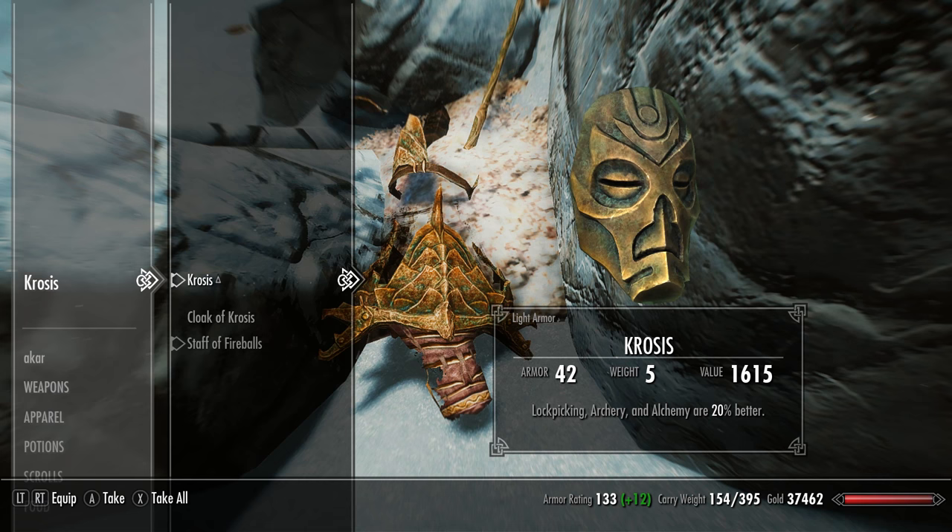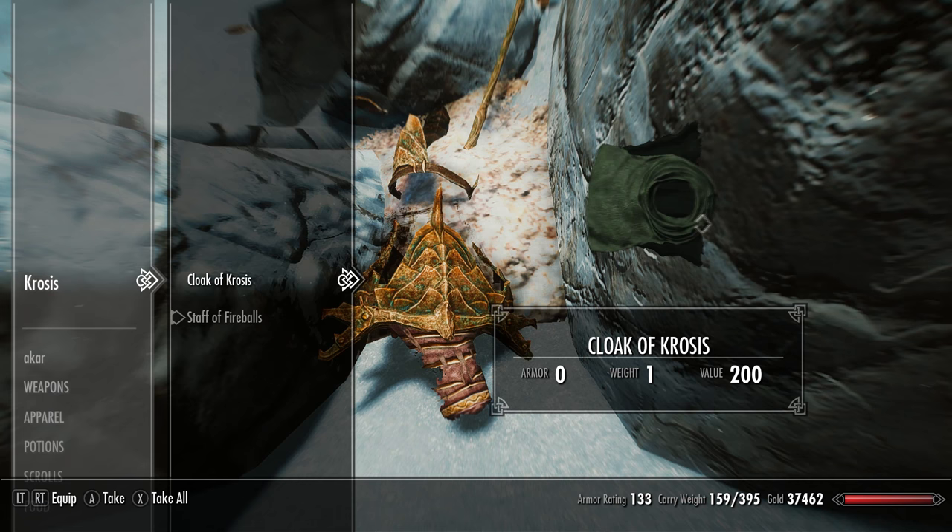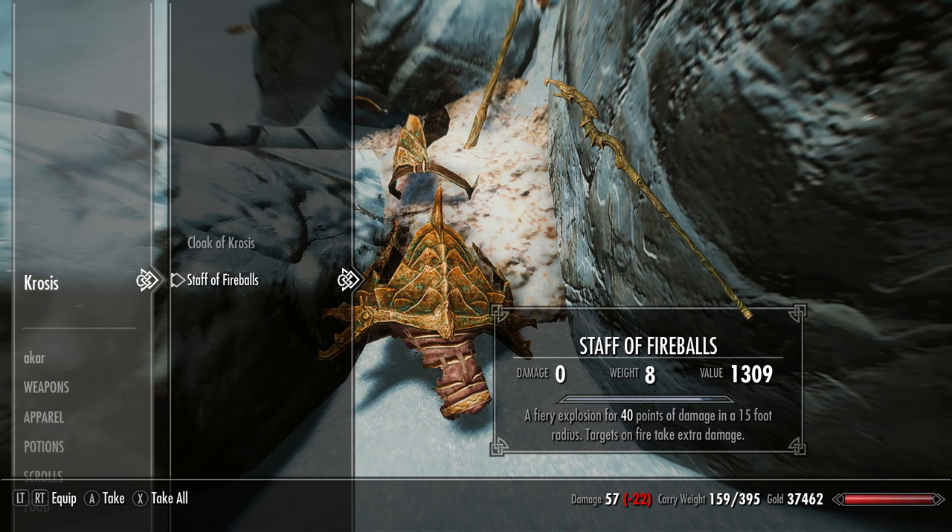Here we go — Krosis's mask: lockpicking, archery, and alchemy are 20% better. Looks really cool as well; I really like the golden green enchantment aesthetic on this one. This is the cloak of Krosis which is a mod I have, but you should also be able to get the staff of fireballs — a fire explosion for 40 points of damage in a 15 foot radius.